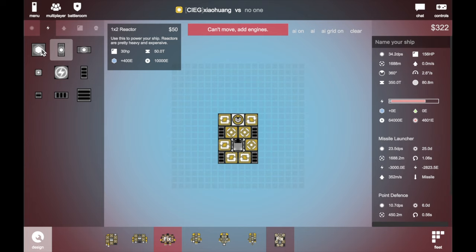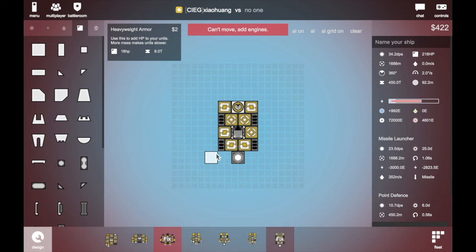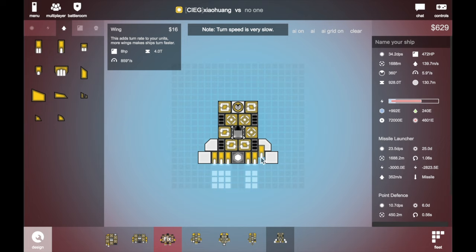We need more armor — block thrusters. Using all those chips is the best way because they cost low energy, and the more you got it, the more speed you got.